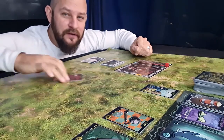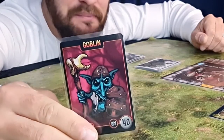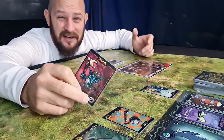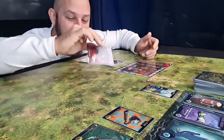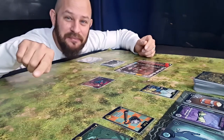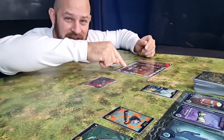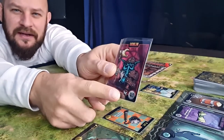Every now and then you will also find monsters on the market. You can buy these for the value shown in the corner, and they become kind of like your pets. They first go into your discard pile, but once you have them in your hand you can play them in front of you. This means that the attacking player needs to attack and defeat your monster first before being able to attack you. The life points of the monster are shown down in the corner.